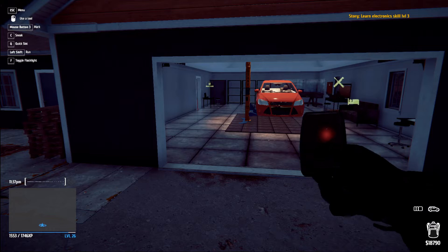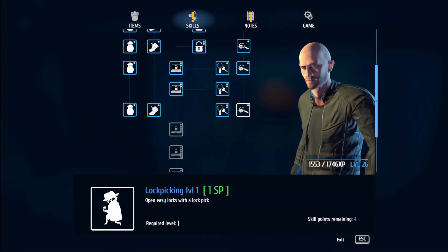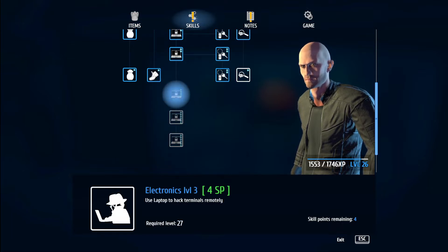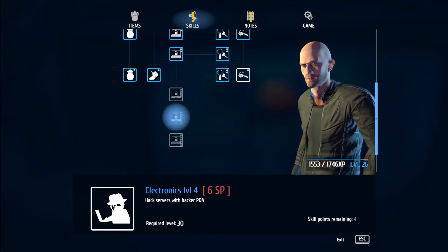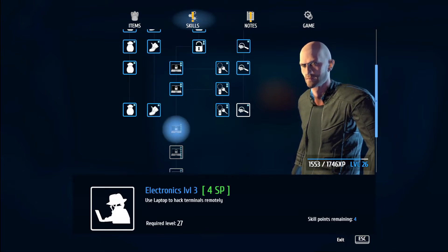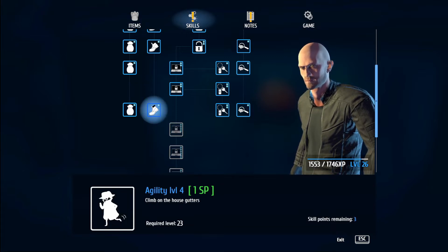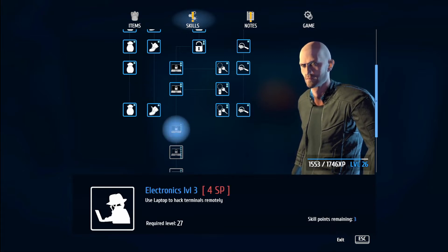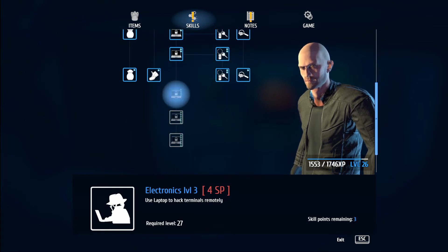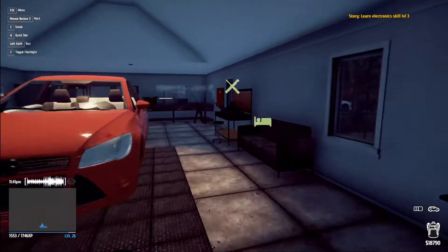The last house has the best electronics around — I need Electronics level three. Do I not have it yet? Let's check. Electronics three — I need to be level 27, and I'm level 26 with four skill points. I can get Appraisal level four real quick. Next I just need to level up, so looks like we're gonna go do some stealing.